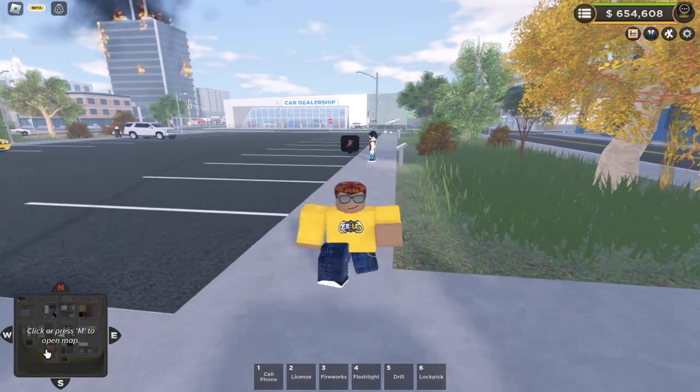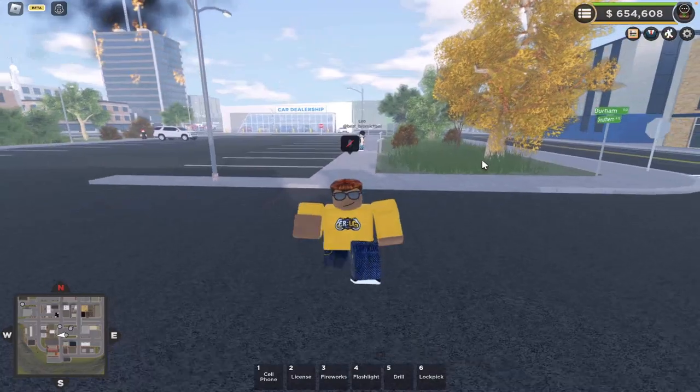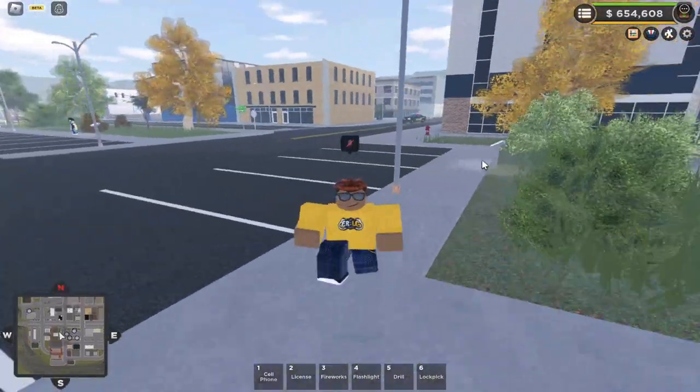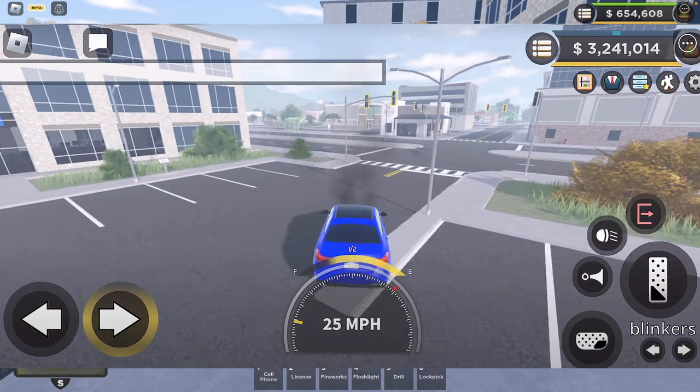Down here we've got the map minimap, which is basically what we looked at earlier. Now for the car GUIs — we've basically got the accelerator, the brake, the turning, and if you want, the blinkers down here. That's basically all you need to know about that.